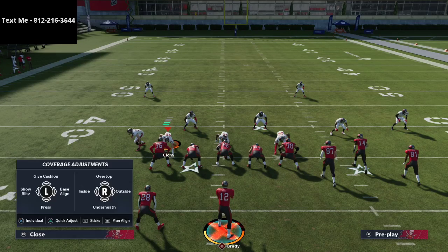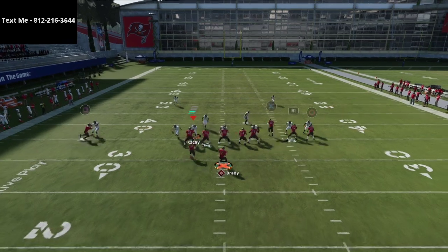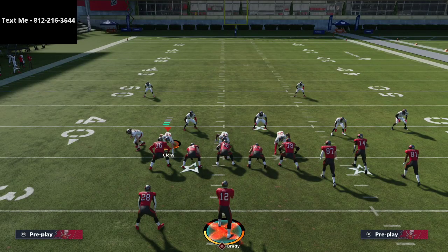That's how he ran the best gun bunch offense. What he really brought to the table was this Z Spot setup — he's not the first person to run it, but it's one of the best setups in the game. That corner route gets such good separation. You can also do this out of other sets with corner routes like curl flat, level sail, or doubles in sale. If you want the full gun bunch scheme, shoot me a text at 812-216-3644. I'll be live tonight at 10 PM Eastern answering questions and playing Madden with subscribers — come hang out!